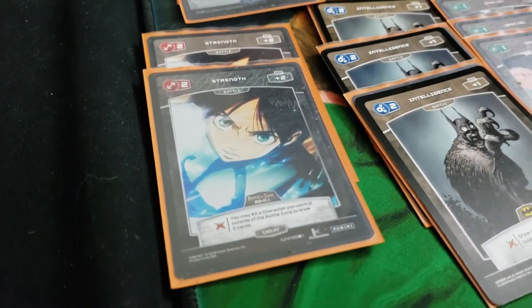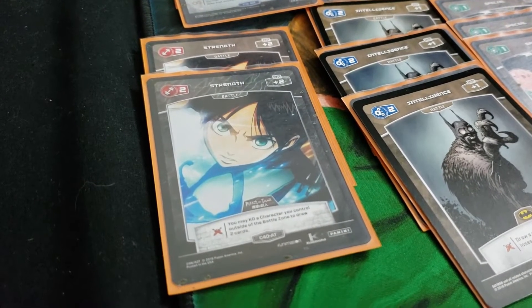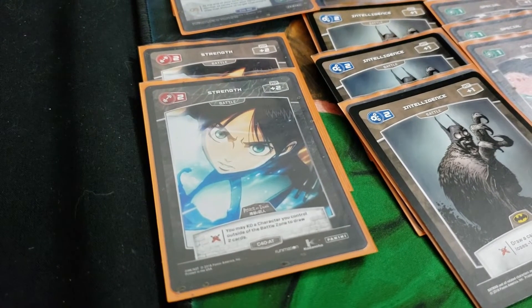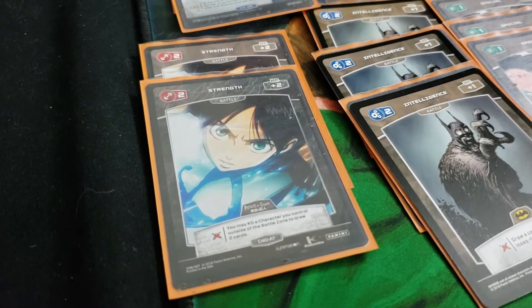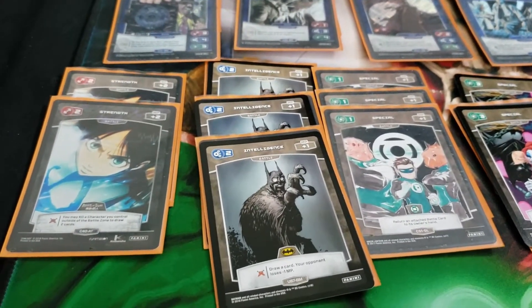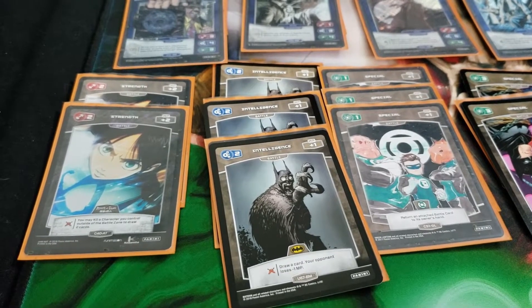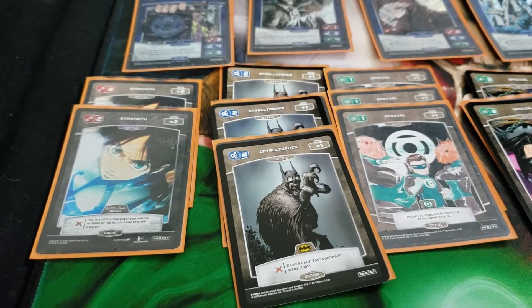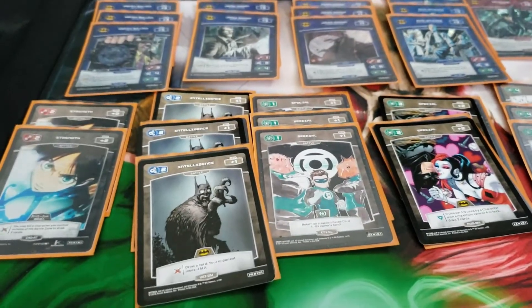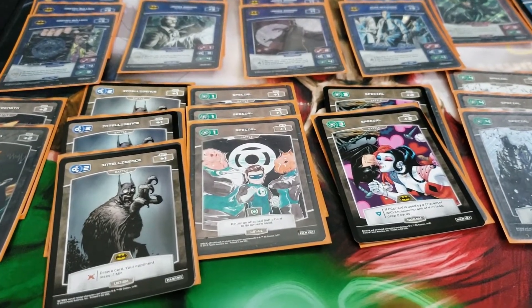Starting off, the Strength two — I find myself sometimes cornered where I only have entering effects, or I may need the James Gordon that shuts down fives or a Harvey to prep my characters again, so Strength two helps open up that spot while adding a little draw power. The Intelligence two was a testing area — I wasn't sure if MP control was going to be viable in the tournament, so I tested out losing MP and then drawing cards, and it turned out to be fairly effective.